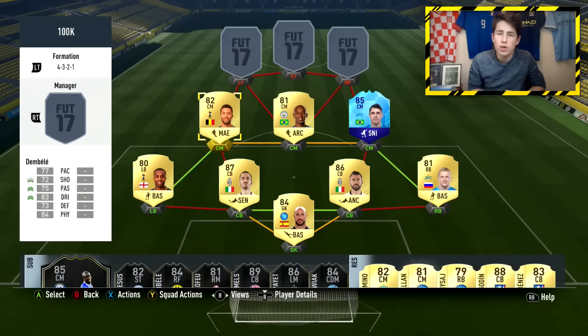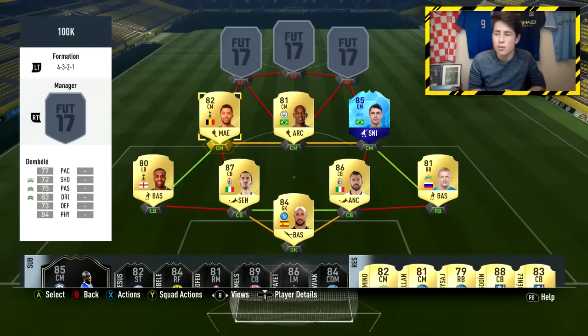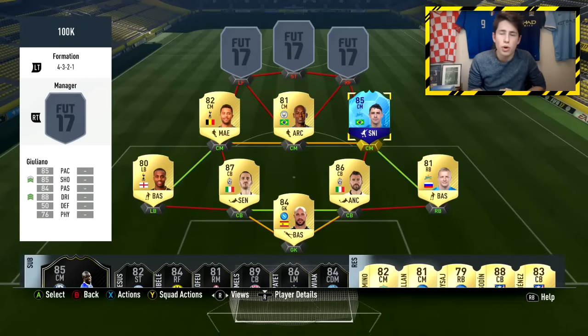Moving into the midfield — we have such a good midfield in this team, it really was the key part. We start off with Dembele in the left centre-mid position. He's got such a good card — three goals in five games, very well-rounded stats, very strong, and four-star skill moves. In the middle of the pitch, as the defensive midfielder set to stable attacking, we've gone with Fernandinho — a very good, well-rounded and very cheap player.